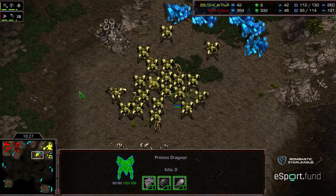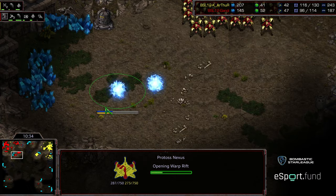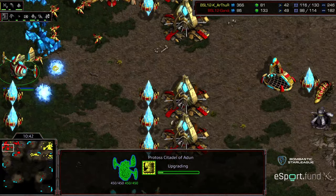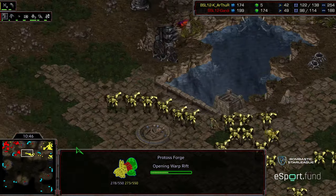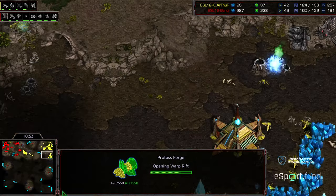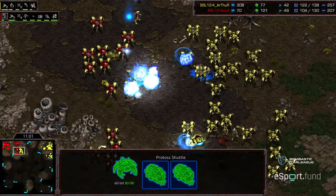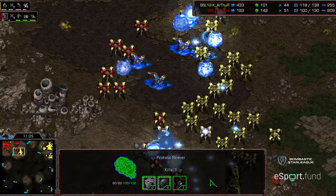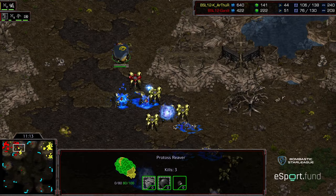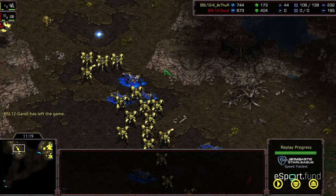Arthur has a lot of options - he can just press the advantage and get aggressive. Interestingly, Gandhi had plopped down a third nexus, likely relying on that shuttle harass to allow it to come into play. But right now he is well behind in production scope. He's trying to get some speed zealots and has a templar archive warping in, but Arthur is moving out. Gandhi needs to pull off a micro miracle. The reavers are slow and with overwhelming units destroying everything, that reaver gets picked off.